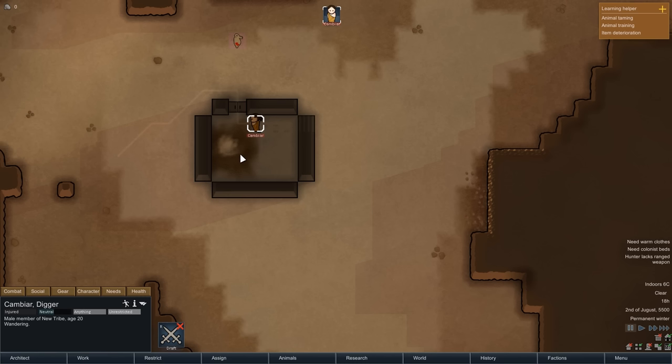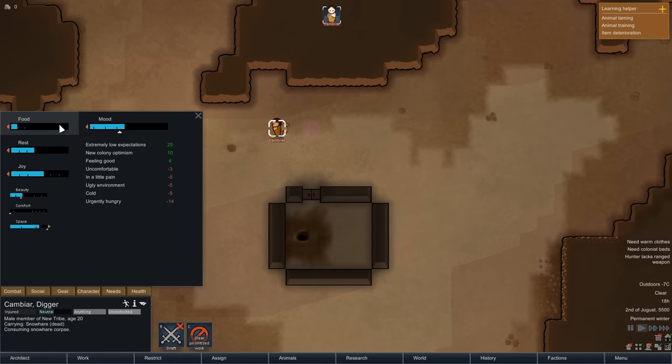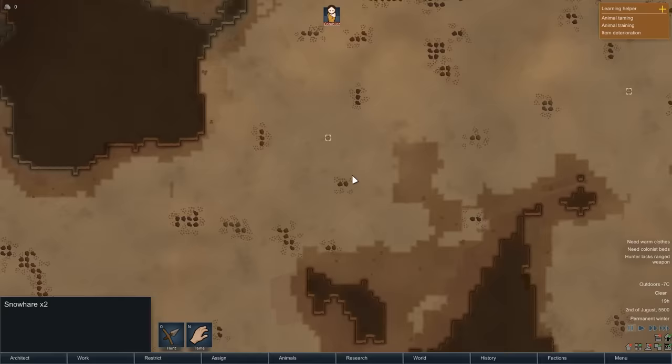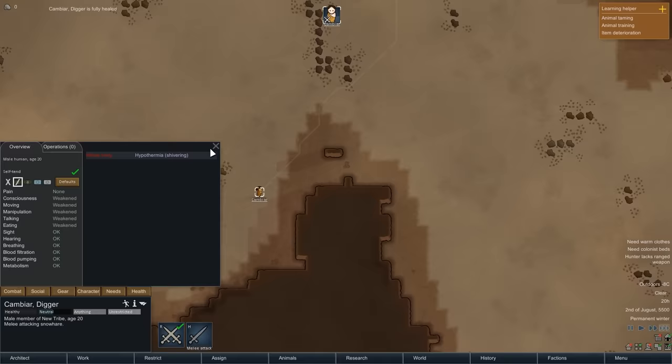The roof is finished, the steam geyser is blowing out hot steam, and we can already see the indoors temperature rising. As a comparison: outside we currently have minus 6 degrees; inside, a cozy 27. All the building has made Cambiar pretty hungry — he is urgently hungry, giving him a minus 14 mood penalty — so let's have him eat the snowhare now. Consuming a raw corpse is not fine cuisine, but for the early game it will have to do. With no food reserves left, while we still have a few hours before Cambiar needs sleep, let's find a few more snowhares to hunt.